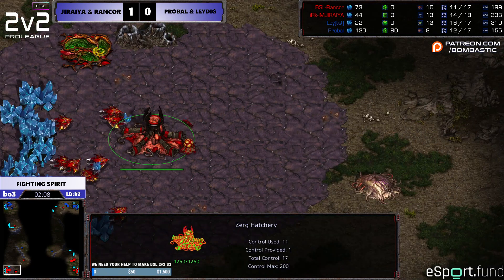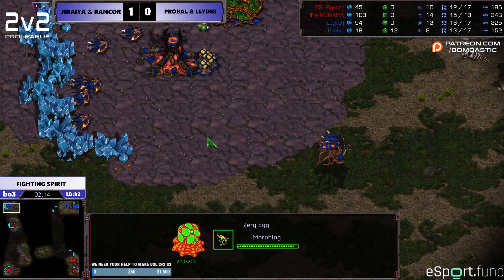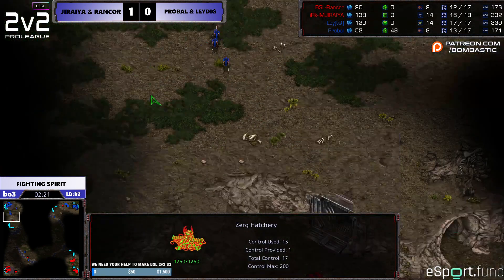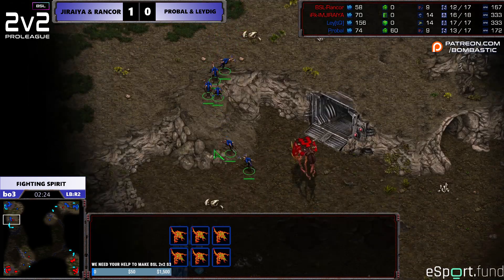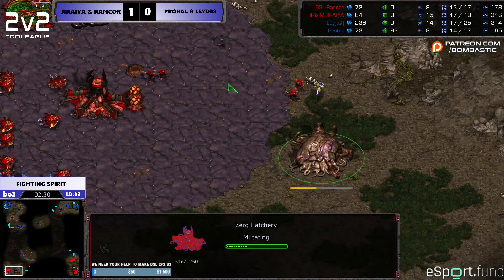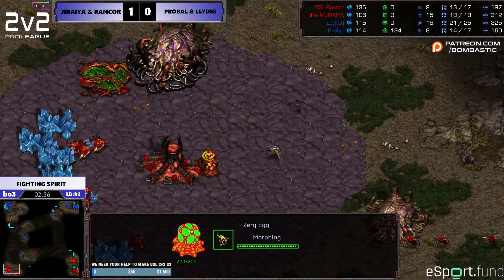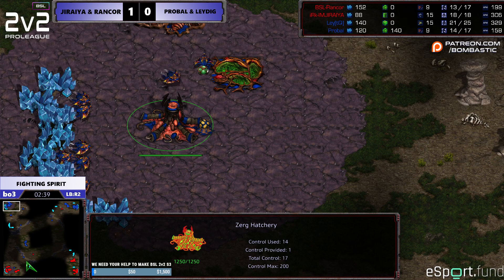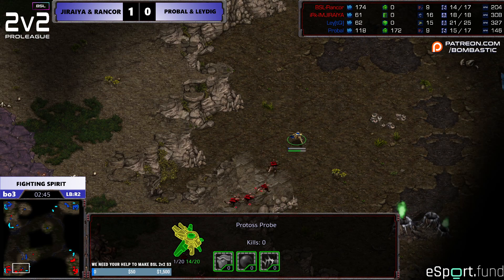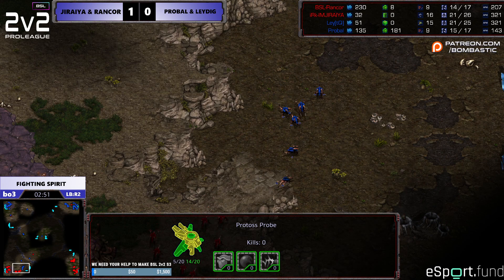We do have a 2-gate starting off from the top team, Leigh and ProBall. This doesn't quite tell us yet what they're going for. We also have a 9-pool — 9-pool speed. Is that an aggressive opener? 9-pool speed means I want to take control of this game early, and if I see an opening I'm going to take it because I'm getting Zergling speed.